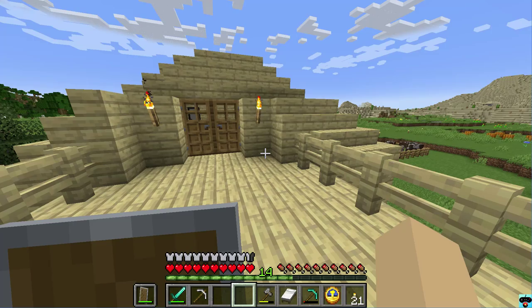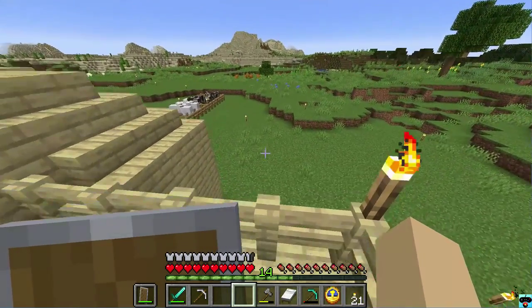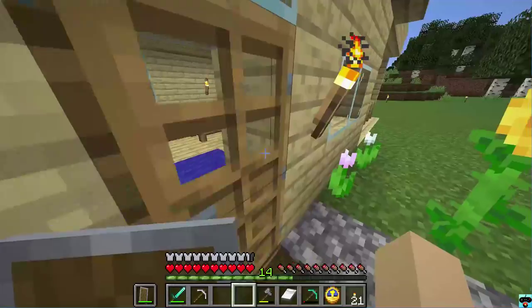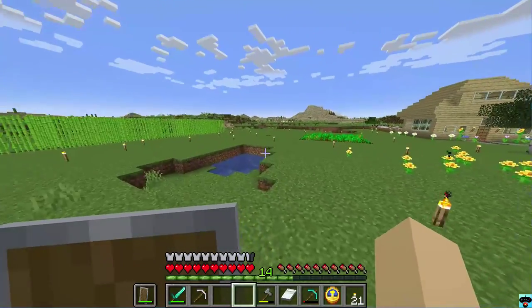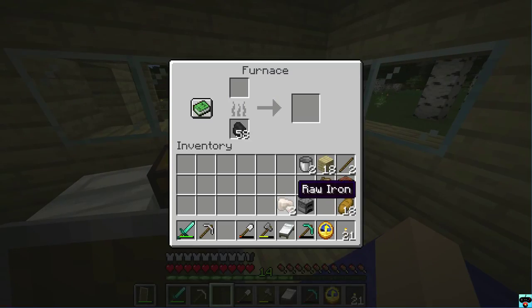Let's go ahead and get our tools ready so that we can get started flattening out this area and making it look a little bit nicer. I know in some of the previous episodes I started cutting down some of these grass areas. We have one iron shovel, so I'll go ahead and craft another iron shovel. Let's go ahead and smelt our raw iron here — I'm going to make two iron shovels since I just have two pieces of raw iron. We'll just wait for this to come out of the furnace.